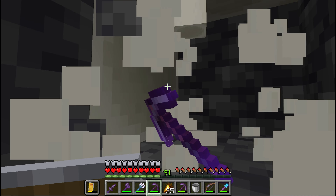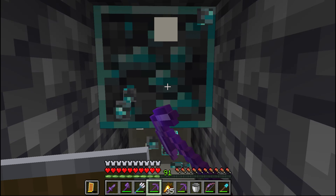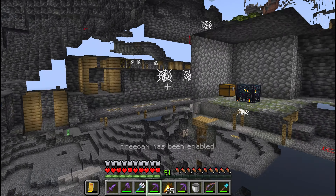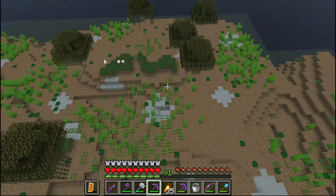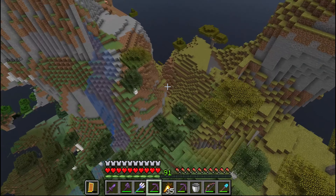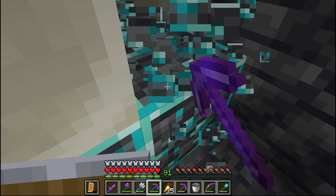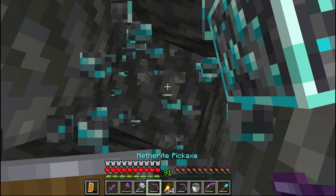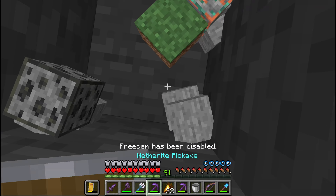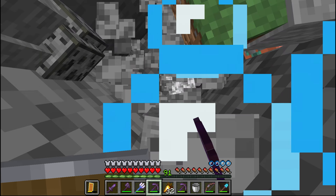Oh, it's a fossil in an amethyst geode! What are the chances? With the lava pool too — bro, this is like the rarest thing in history. I found one of the rarest things ever. This is rare, right? Oh, I found a diamond ore — all of the diamonds are exposed! I found another geode — fossil in a geode, and all the diamonds are exposed.